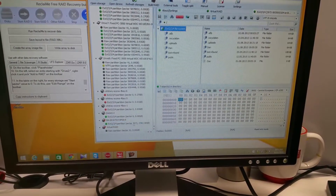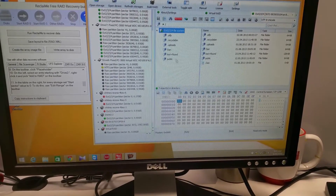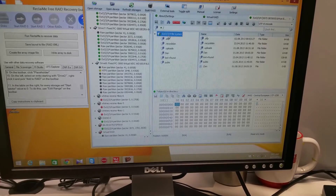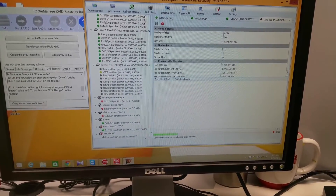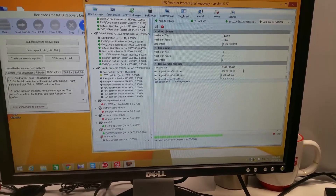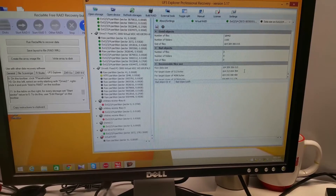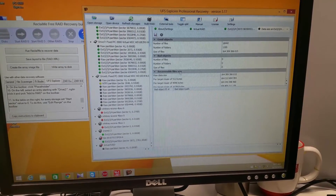Now I can see all of their partitions and their data. Now I'm testing for bad files — if it detects any, then there is something wrong. No bad objects found — good. Time to extract his data. Thanks for watching.